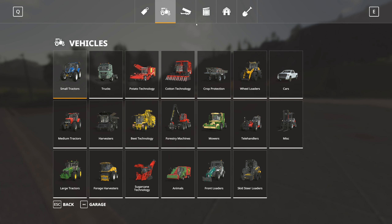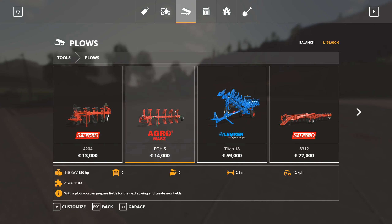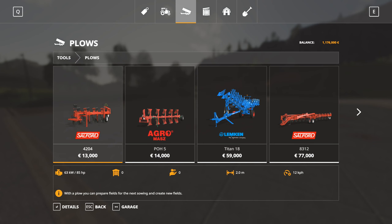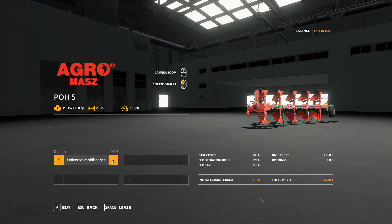Then we're going to head out to tools, and I want plows. I think I may as well just lease a plow, at least to get started. We're looking for something fairly wide. We need a certain amount of horsepower in our tractors, so this one is just about manageable with the tractor we just purchased. The others all require a lot more power. The most we can actually do is this one, and that's only 14 grand. The lease cost is 714 per day, so we may as well just buy it.